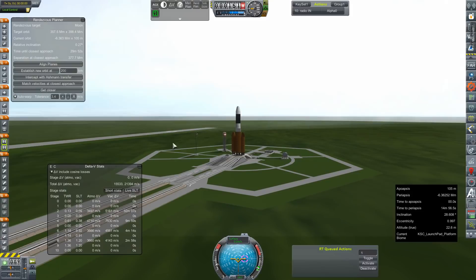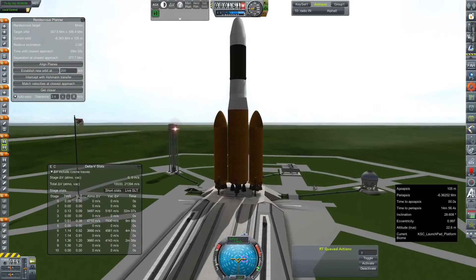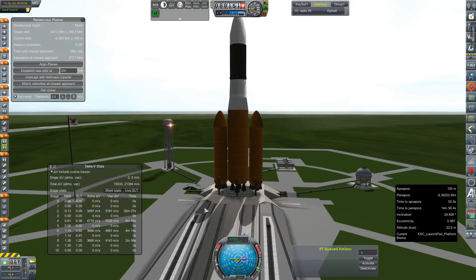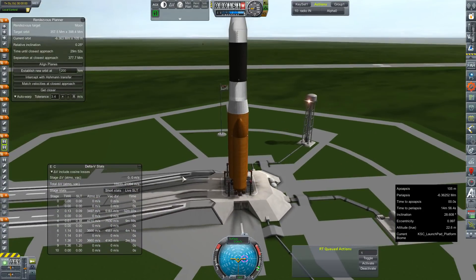Hey everybody, and welcome back to Kerbal Space Program RP-Zero. We are out on the launch pad today with an archaic DN-5B. Every time I launch this thing, I swear it's going to be the last flight of this model of DN-5 with the mixed-engine boosters, and apparently they just keep cropping back up. I should probably look into that. But anyway, this is our Jovian Moon Surface Explorer mission.